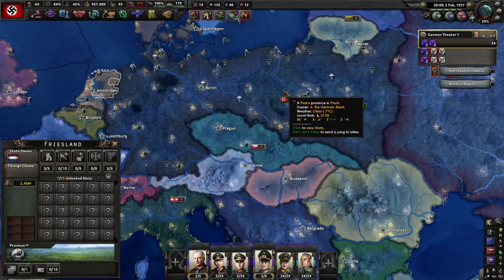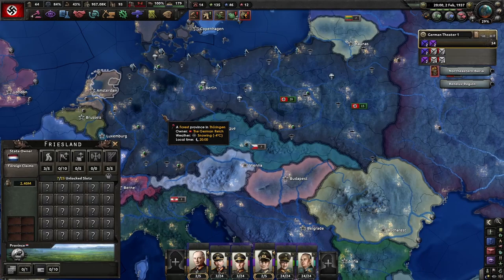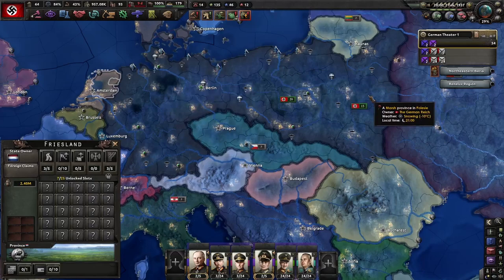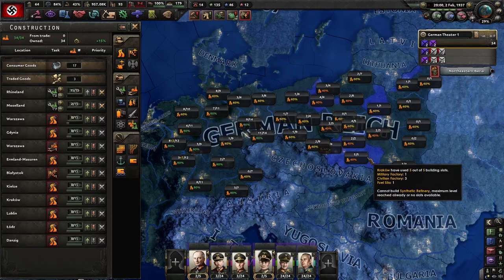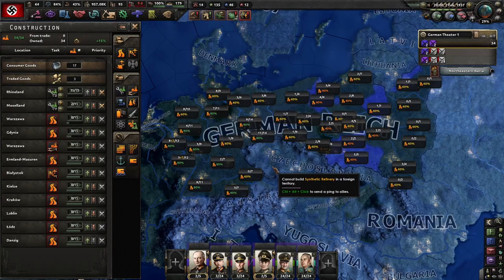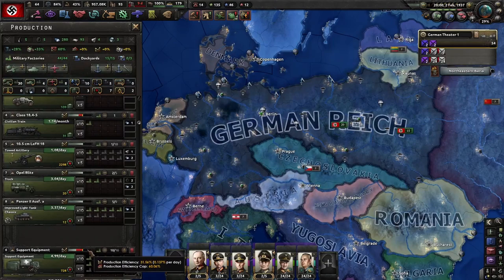A key rule of thumb for the early Poland strategy for Germany: remember one massive problem you're going to have. Unlike the early Dutch strategy, which gets you lots of oil and rubber — you have none of either of those things. Now you have a massive country with huge industrial potential and you need to do something with it. Synthetic refineries are going to be necessary to get your resources, and when and how many you should build depends on a lot of factors only you can answer, based on what you're building.